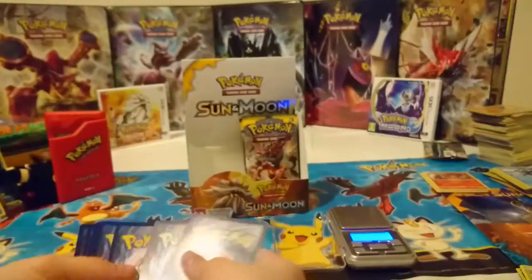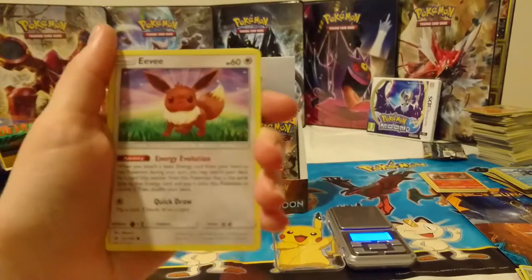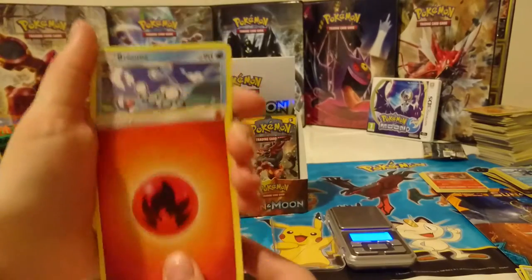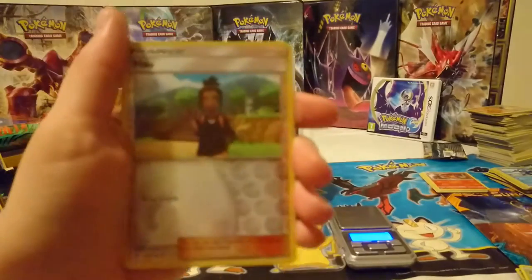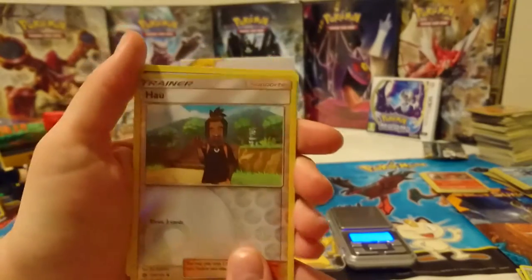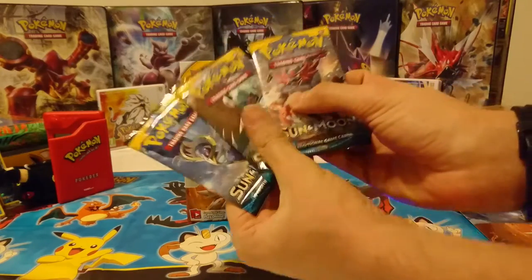Sandile, Alolan Meowth, Pikipek, Eevee, Psyduck, Fire Energy, Bryone, Croagunk, Palossand — reverse holo, very nice — and Primarina again. Three packs left, it's the final countdown!